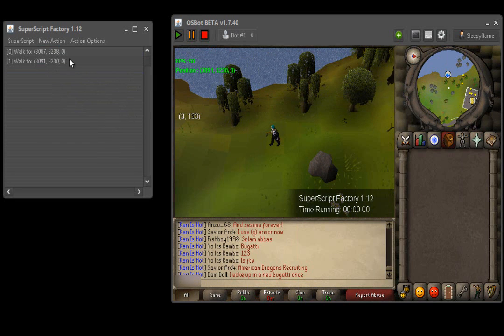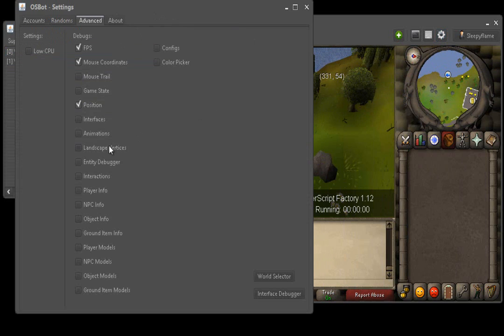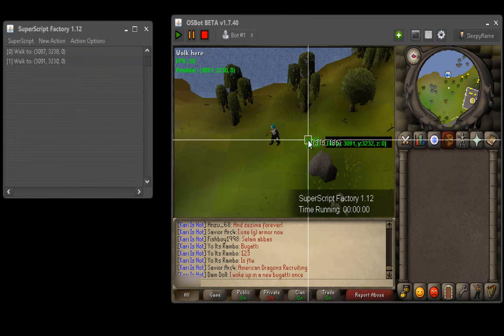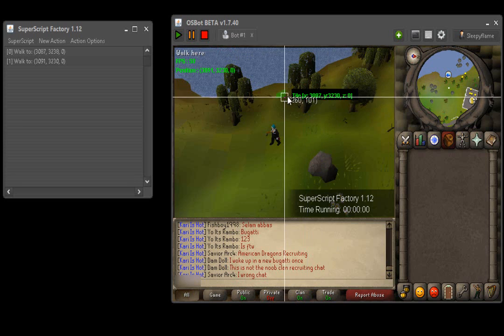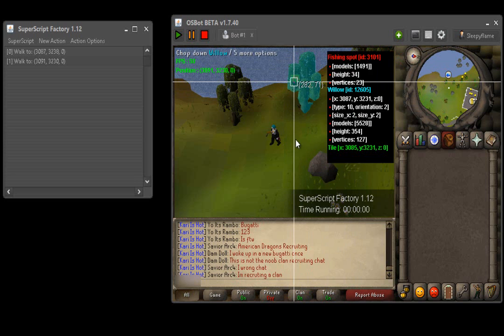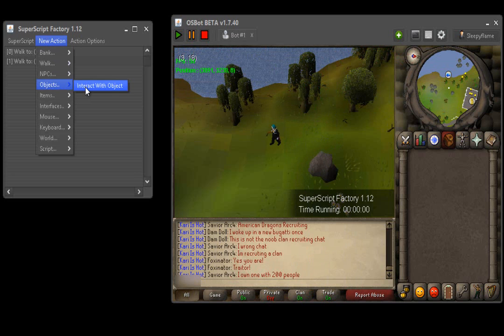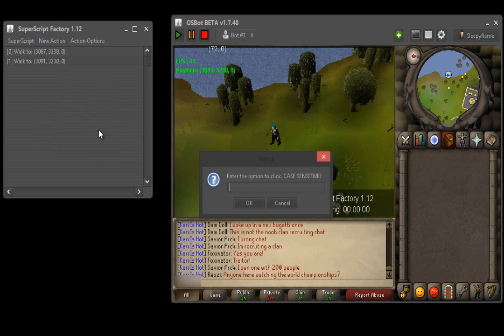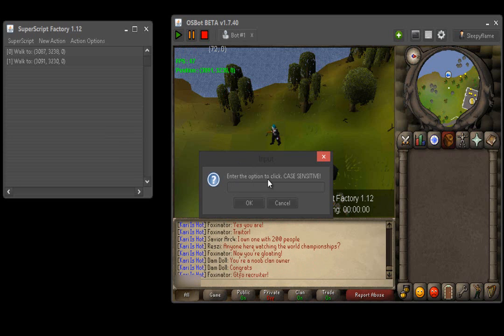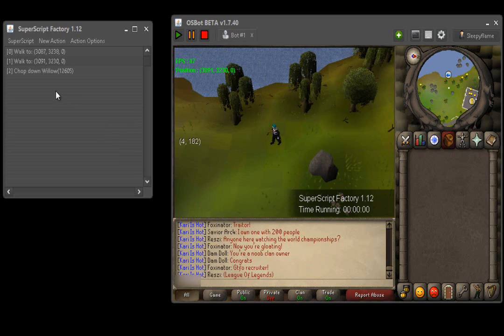Now that we've walked from the bank to the willows, we're going to actually chop the willow. To get the ID of the object, go to Settings and enable Entity Debugger — whenever you hover over something it will show you the ID. You'll see IDs like 12606, 12605, 12604. I use 12605 since there are more trees there. Since it's an object, go to the Object action — Interact with Object. The willow ID is 12605. When it says enter the option to click, for trees it would be 'Chop Down', for NPCs 'Talk To', for doors 'Open'. So we're doing willow, so it's going to be 'Chop Down'.